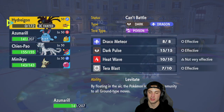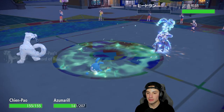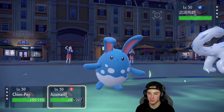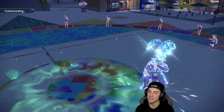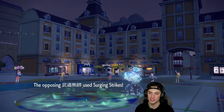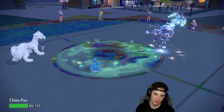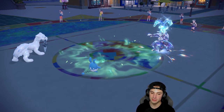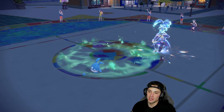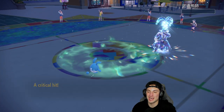I bring out Chien-Pao with the sash — they cancel the match, no doubt. Two and zero for today's video! I'll pop a nice Crunch and Play Rough. They stay in — wild. A big time damage Surging Strikes could kill Chien-Pao and Azumarill. As long as I land this Play Rough it's night night. I still have Mimikyu in the back anyway. Azumarill picks up the big-time KO — there it is!